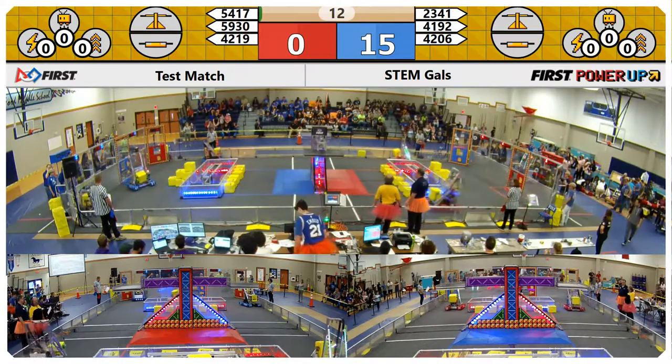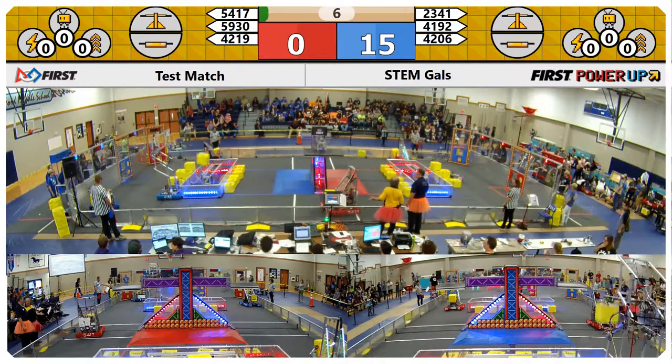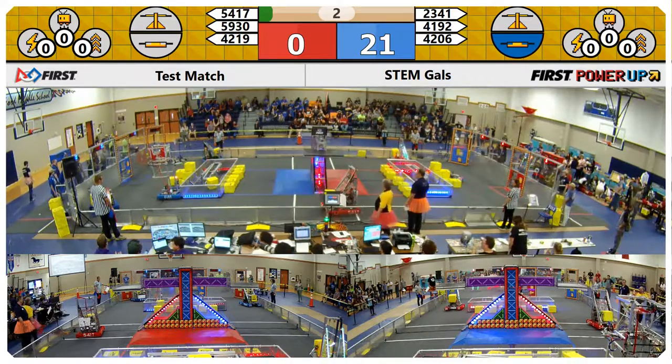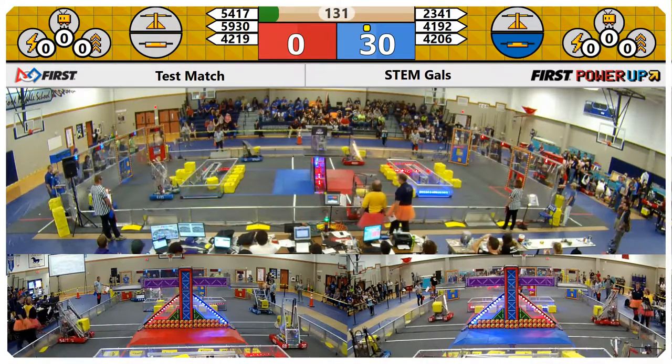And right out of the gate, we have six robots moving. Red Lion's going well past their switch, and 4192 getting the switch for the Blue Alliance. That is going to start racking up some points — 4192 slamming a cube into their switch. Drivers, start controlling your robots.